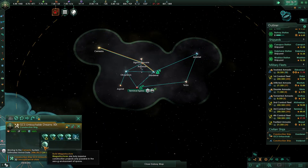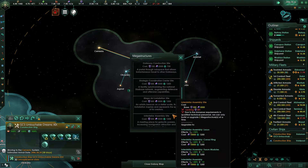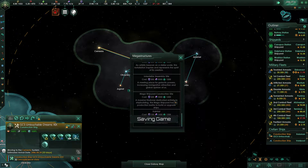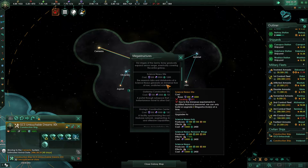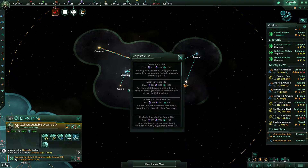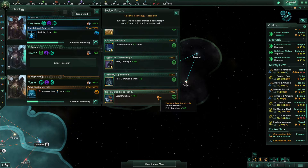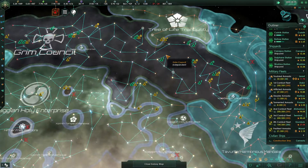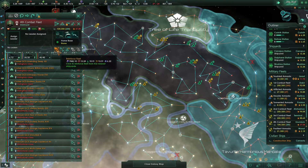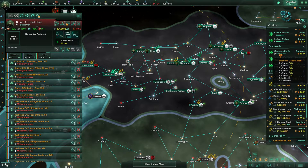How much influence did each of these cost? I think the most important one here is going to be the Mega Shipyard — that's going to cost us 300 influence. All of these are 300 influence. The Science Nexus would be great to have as well. Admin cap, fleet command, edict duration it is. Let's go ahead and put these alloys for now into reinforcing this fleet — it's not going to be fully reinforced, but that is going to put it well underway. That'll get us probably close to our naval cap.